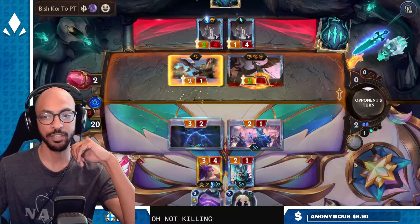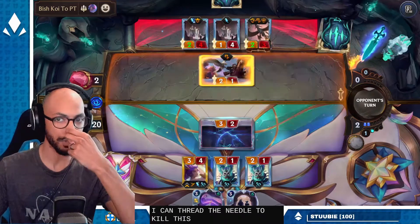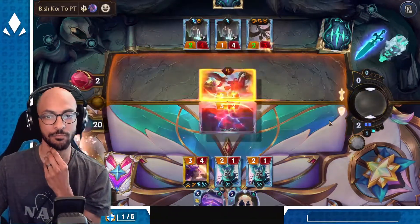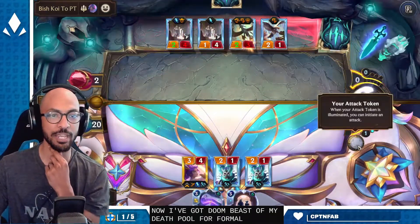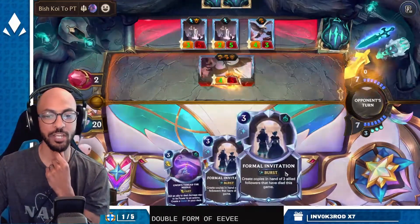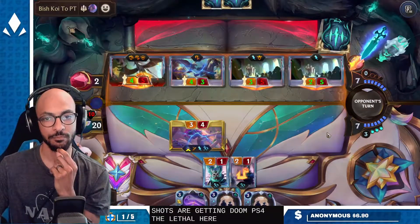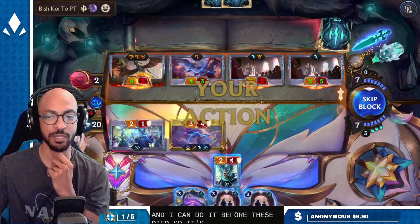Welcome one and all to the midnight rebel. Nice rally. Not killing the Gwen — I can thread the needle to kill this Broad Wing. Now I've got Doom Beast in my death pool for Formal Invitation. Double Formal Invitation — two shots at getting Doom Beast for lethal here. And I can do it before these die so it doesn't muddy up my pool.